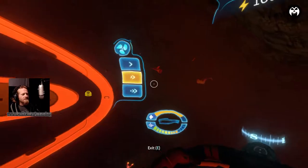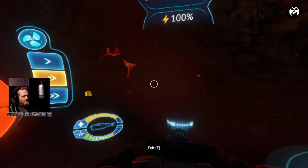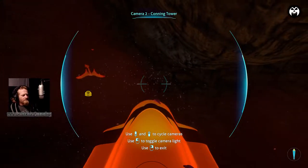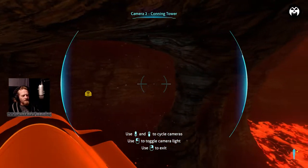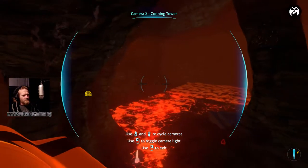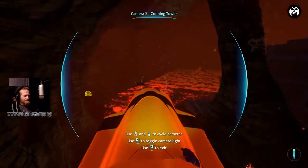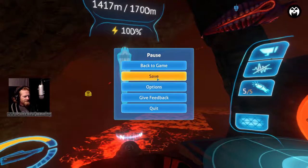This looks like it could be a pretty safe place. Let me spin this around and park it the right direction so we can get out quickly when it's time to go. I don't think the sea dragon will come over here - this looks like a pretty safe spot. Let me go ahead and save it.